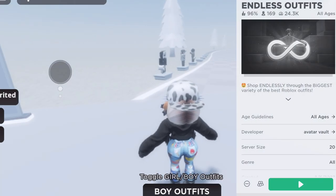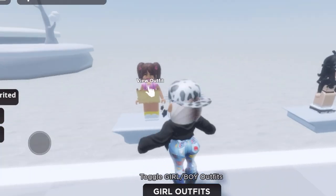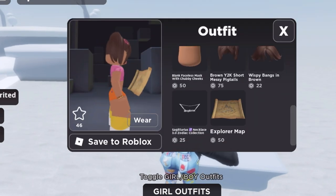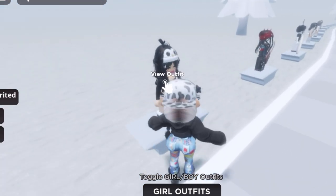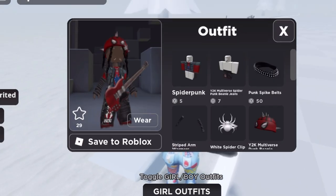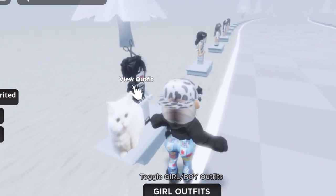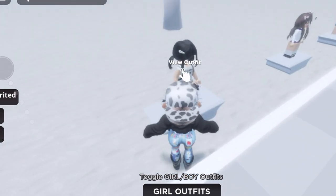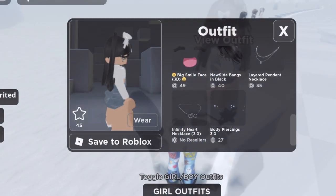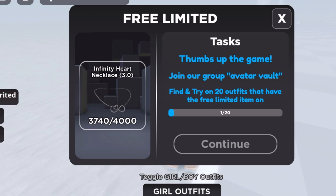This game is called Endless Outfits by Avatar Vault. You do need to like the game and join the group. All we need to do is go to each avatar and see if it has the limited necklace on — it's an infinity symbol with a heart on it. Let's find the first one and then run through until we get all 20. I'm going to go down one side and then up the opposite side. You can see it says 'Infinity Heart Necklace' — just hit 'Wear' and then find 19 more.